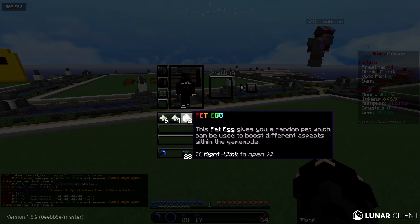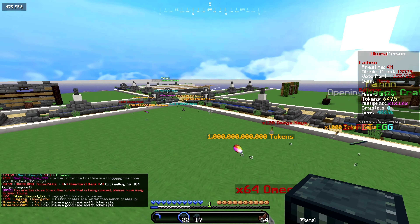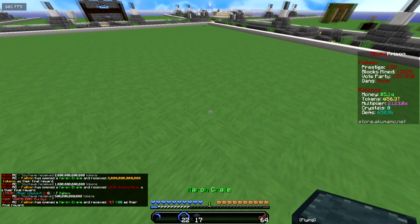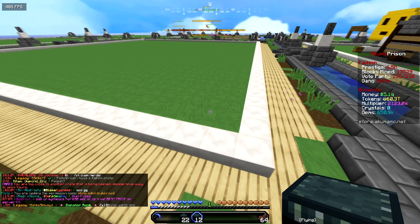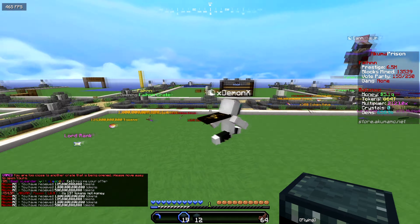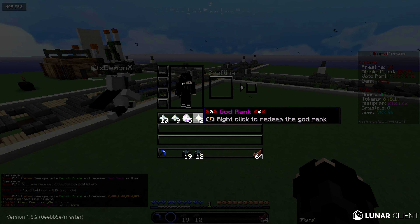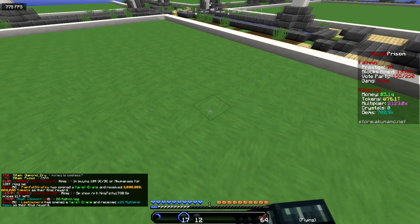We just got some pet eggs from the March crates - that's amazing. We're winning a bunch of ranks. We got 256 mega keys, more pet eggs, two trillion tokens, and more tokens. We just won two P-Mines - insane! And more Fain crates. Also, I'm not giving this stuff away in chat because that would break the economy - the only reason I'm doing this is because of how far behind I am.